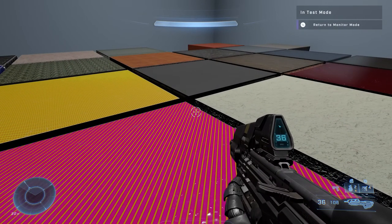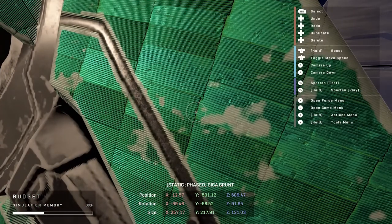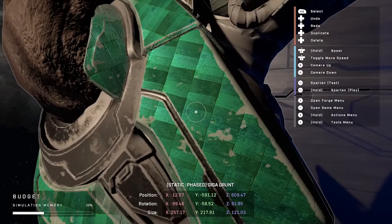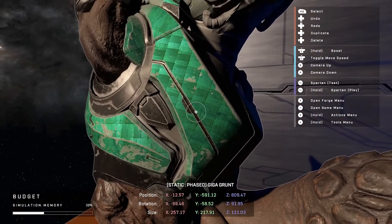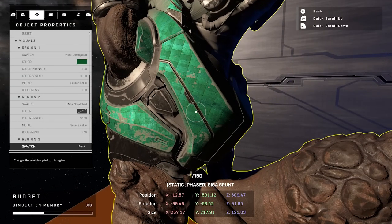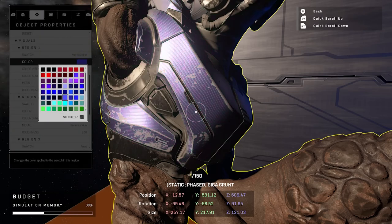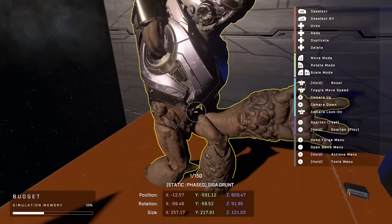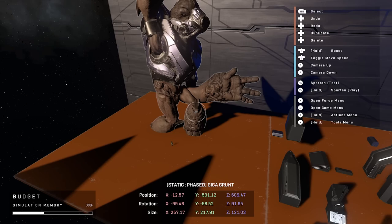You can apply material swaps to most objects. Here we changed the grunt — someone selected the corrugated metal, like the metal you'd see on top of a shack, similar to stuff in Bazaar. They changed the material along with the color. Normally these spawn in with just a default purple. I can walk through the options — metal corrugated — and I can go through the list to change the material or the color, and even target different regions like the grunt's body. You have all those options for pretty much all objects, including the Giga Grunt.